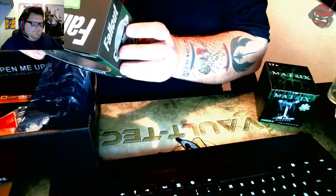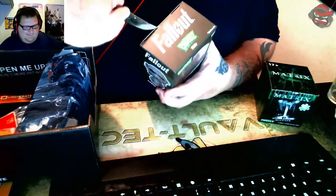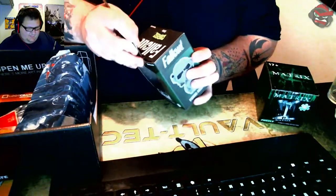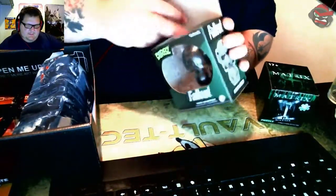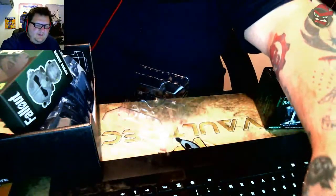Now this is something I'm excited about — it's a Fallout 4 Brotherhood of Steel Power Armor dorbs figure. Let's go ahead and open this up; this will definitely go on my desk. I'll use Raiden's sword to open it. As you guys know, there was a ton of content posted last week, but there won't be much this week — I'll explain that, maybe post something tomorrow. That's actually pretty cool.